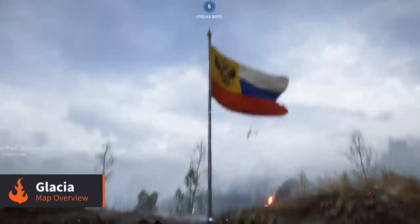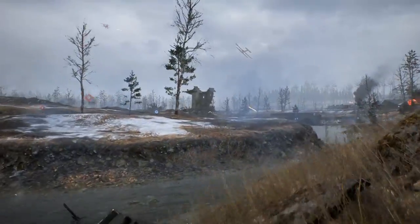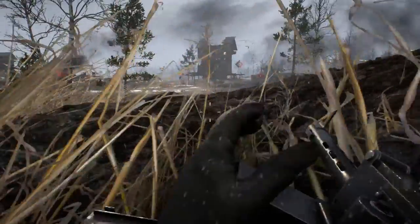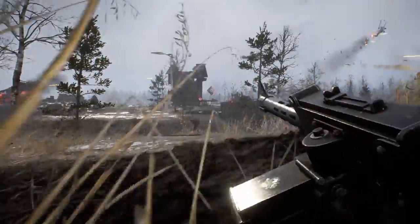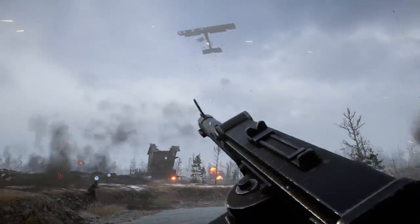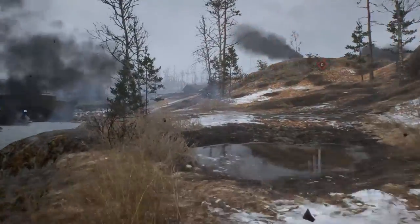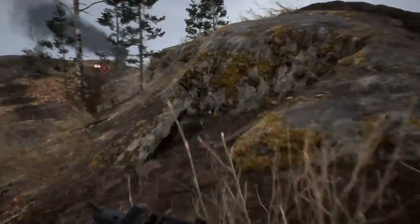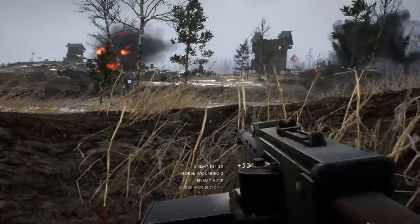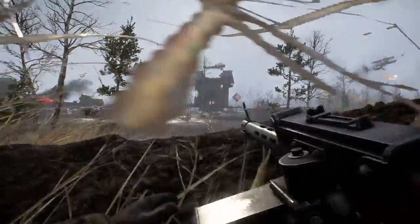Glacier is one of the more traditional maps in the DLC. It's medium sized and one of the flattest maps in the game, peppered with foxholes, trenches and destroyed shacks. Keeping yourself low to the ground is vital — standing up makes you stick out like a sore thumb and will likely get your head blown off, so crawl or crouch and make use of any cover you can find. Vehicles reign supreme on Glacier and planes in particular excel by performing bombing runs on grouped-up enemies. There are very few buildings for cover, so controlling the air is a major part of winning. Sniper rifles and light machine guns are also very effective — when players tire of sneaking and try to sprint across the battlefield, you can take them out safely from your foxhole.